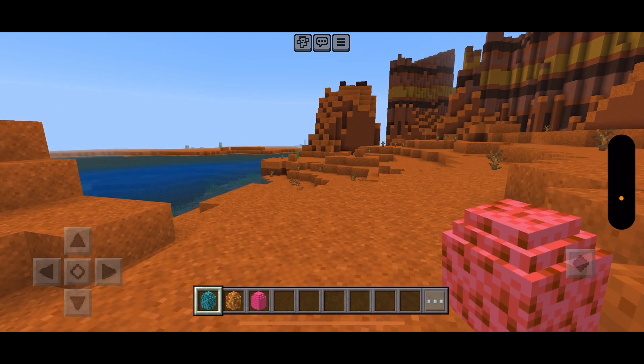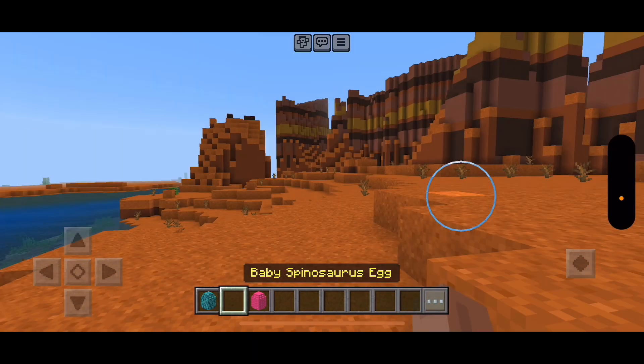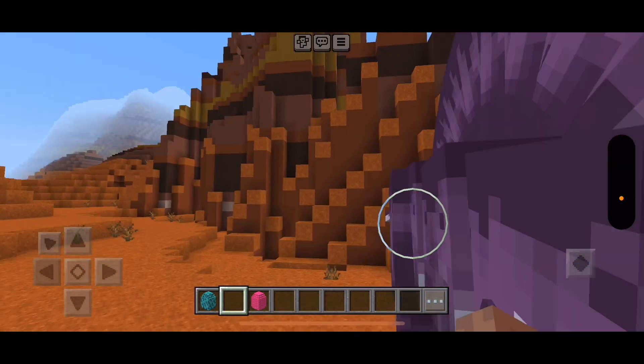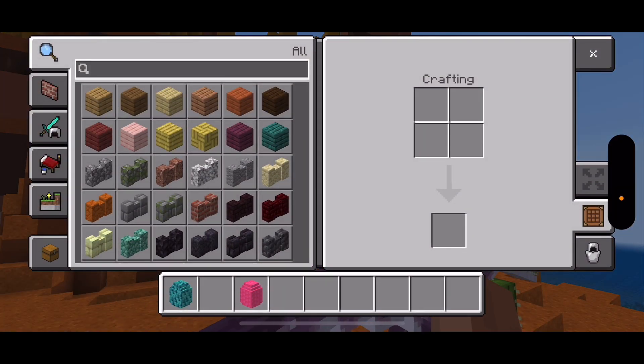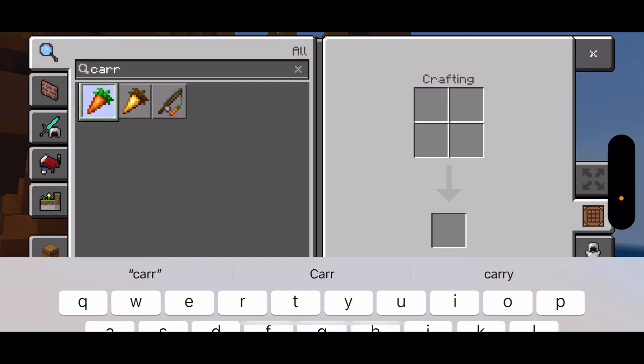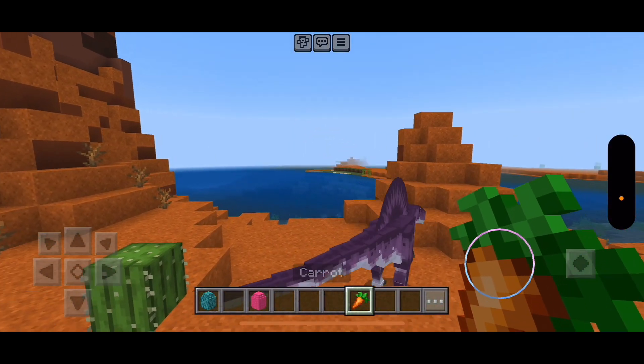First up is the baby Ankylosaurus egg. There we go. This one wants fish. Carrots. This dinosaur wants carrots. We can give him carrots.